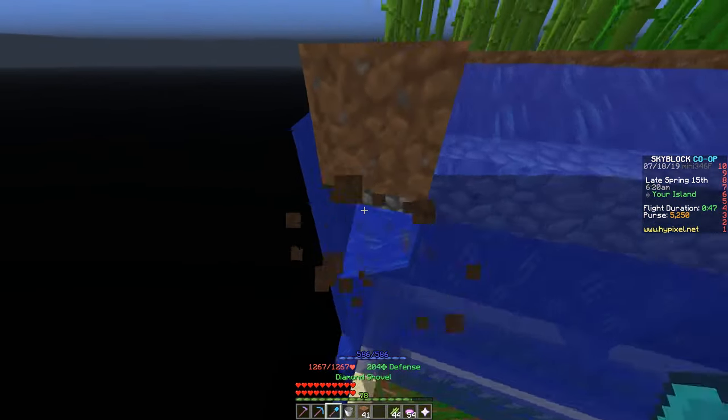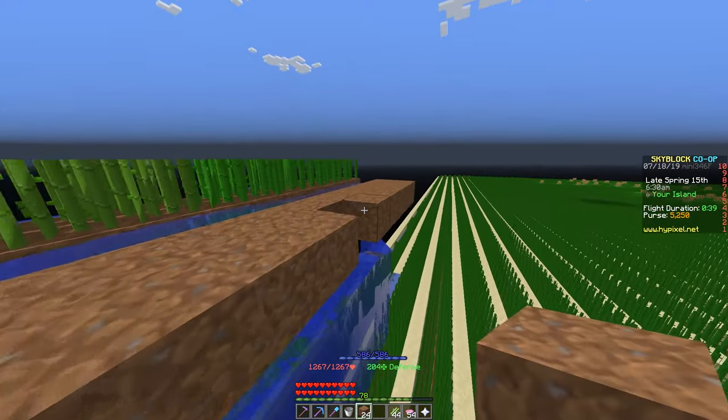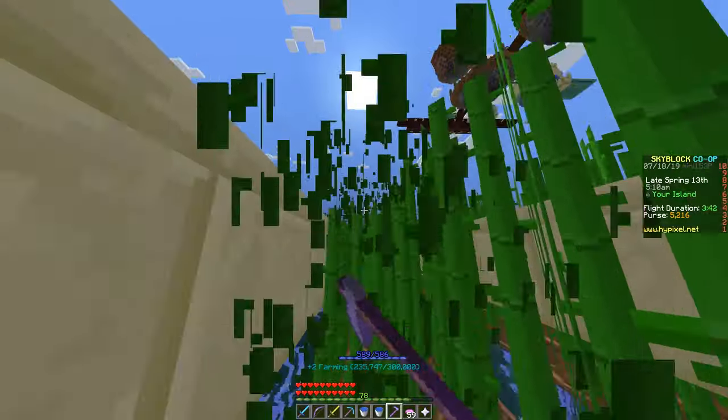On top of the dirt is where you'll be placing your sugarcane. You can scale this design up as many times as you need for your farm. Once you finish building your farm, I recommend placing a one-block line going around your farm at head height to prevent you from falling out while harvesting.